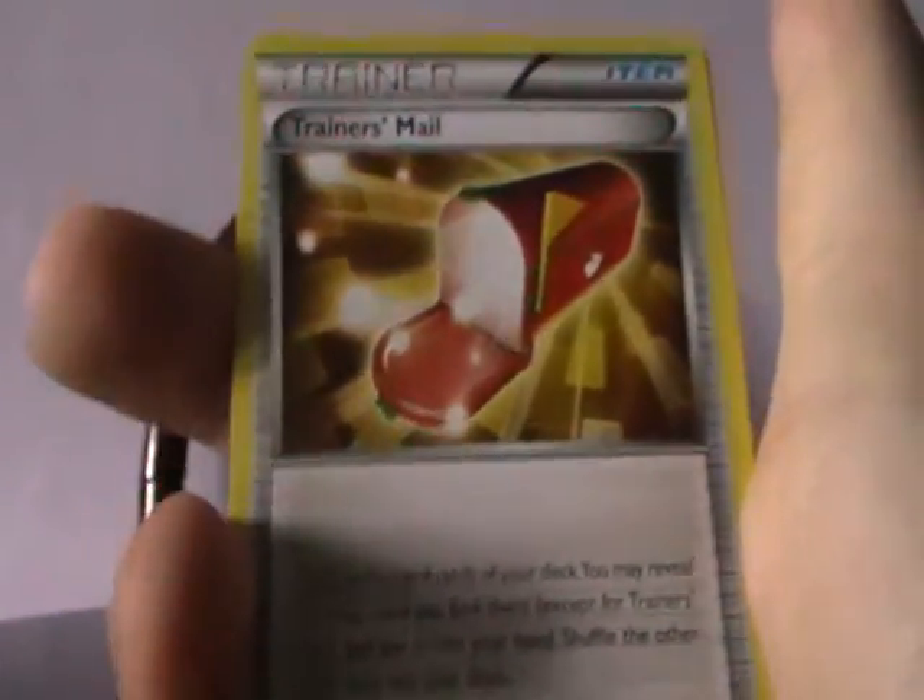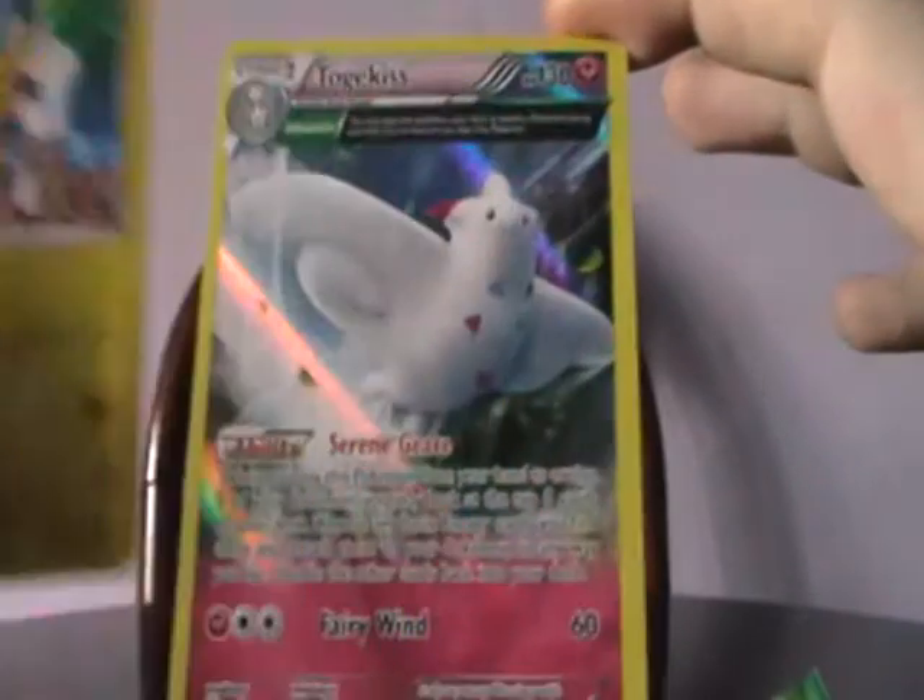They've sellotaped this protection thing on the Deoxys pack really well. I don't want sellotaped stuff on me — that's not fun. There we go, we're in. So taking the code card out — you can't see that. From this pack we get Pidove, another Bagon, another Taillow, Wurmple, another Dunsparce, Minun, Trainer's Mail — that's quite a good card — Pelipper, and Reverse Foil Pikachu.